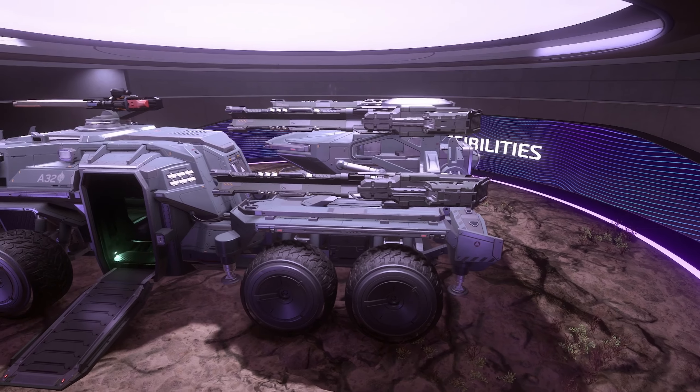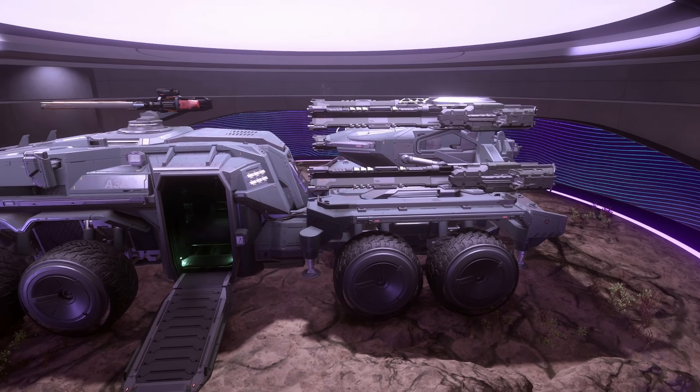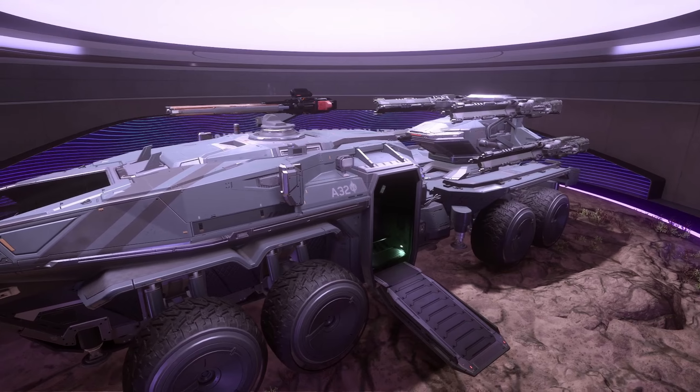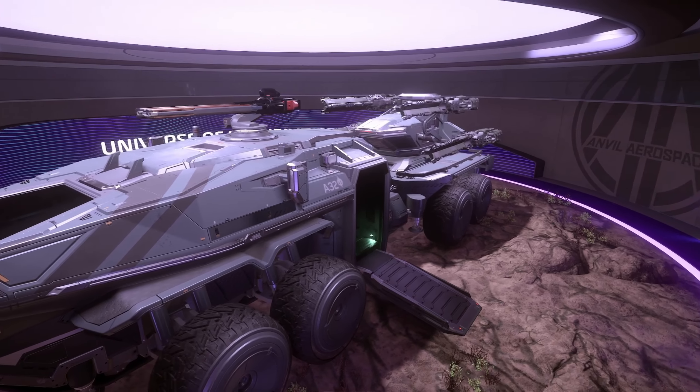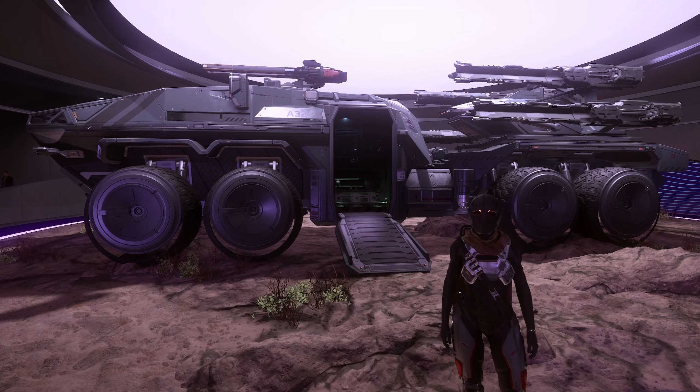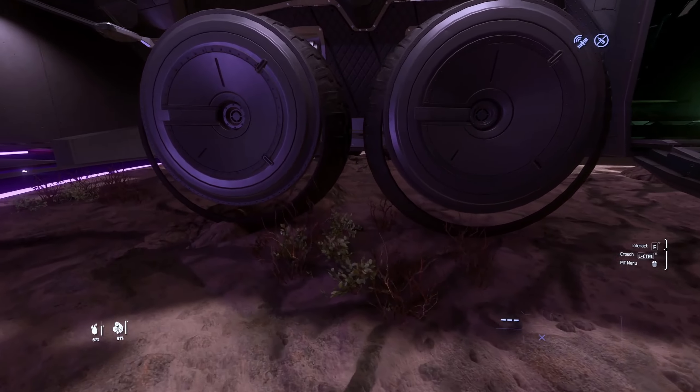And the last version of the Atlas platform we have at the moment is the Centurion. As well as the upgraded attrition on the front, it has four size 4 weapons on the rear. The combination of these two vehicles will really help a team control ground facilities, although I'm not sure what's going on with the wheels of this thing.